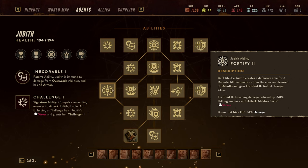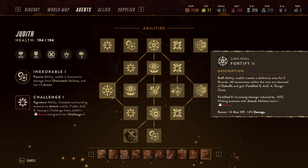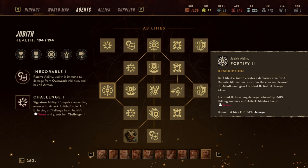On top of that, Fortify cleanses all debuffs, allowing allies that are knocked down to stand up or remove other debuffs. The Fortify ability is great, specifically since the cooldown comes up just as the Fortification is about to run off. That ability alone allows the two DPS you're potentially running with her to freely act without worrying about taking too much damage.